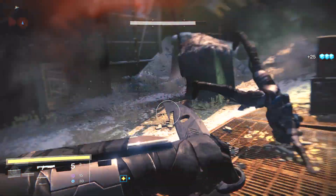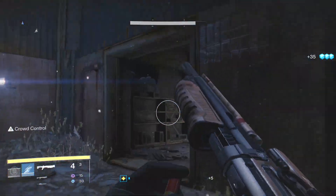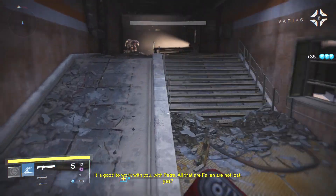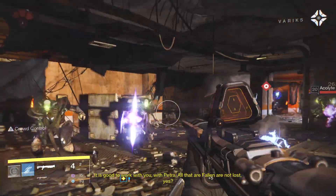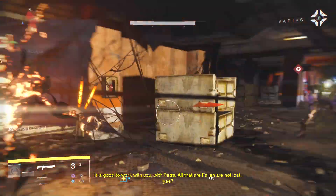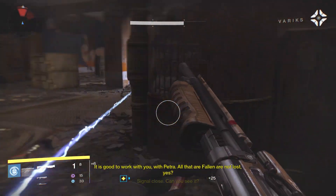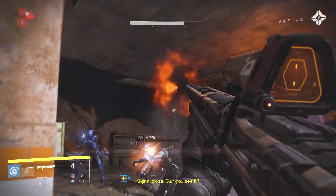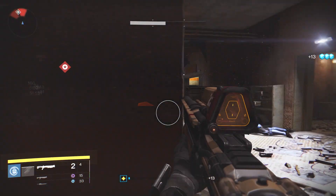The last thing I want to talk about regarding Update 2.4.0 is that there's a huge amount of unannounced changes to Destiny since the patch. If you check out the Destiny subreddit, there's a huge mega thread right at the top — I'll put a link in the description so you can check it out yourself. There are far too many to go over in this video, but some of the notables include the Nightfall now being on a rotation between Valus Ta'aurc and the Saber Strike, and the Saber Strike actually has new SIVA effects in it.